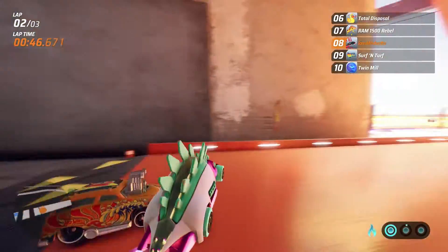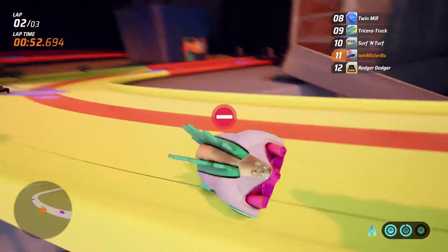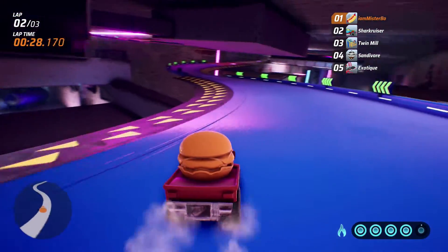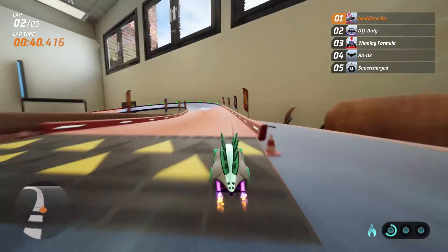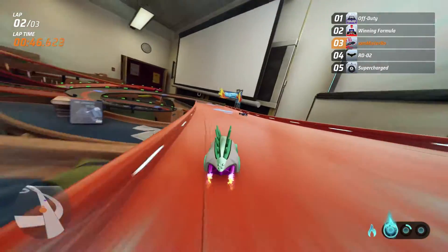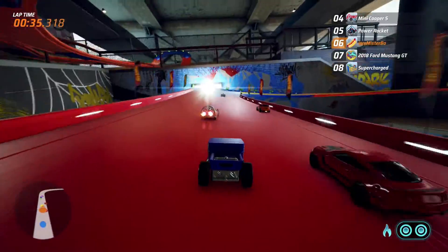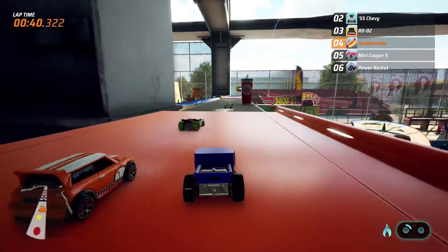The floatiness can be very frustrating in certain scenarios. If you're drifting into a corner and your back end hits the wall, your car can flip up on its end or fly off the track. If you're boosting up a ramp, you might hit where the ramp connects with the floor and do a front flip. While there's a lot of skill in drifting and boosting, there's also a lot of luck — and that luck can turn into frustration quickly, especially in time trials where a perfect lap can be ruined in an instant.